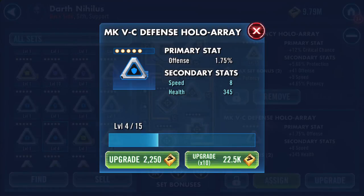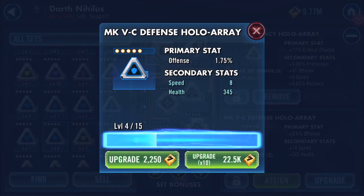The primary stat is offense, which is coming more and more into play because of the Sith meta, and more than likely the First Order meta if that actually does appear, because both of them are immune to critical hits.